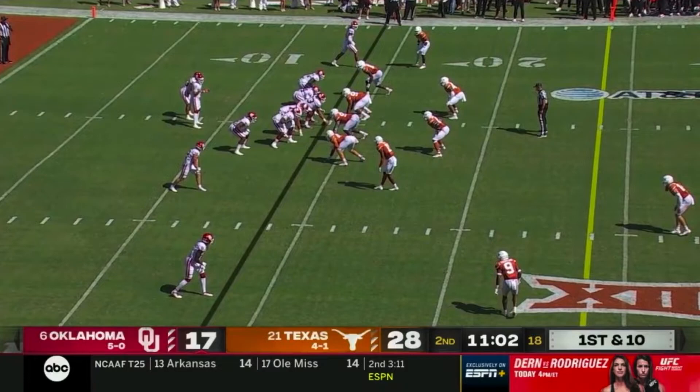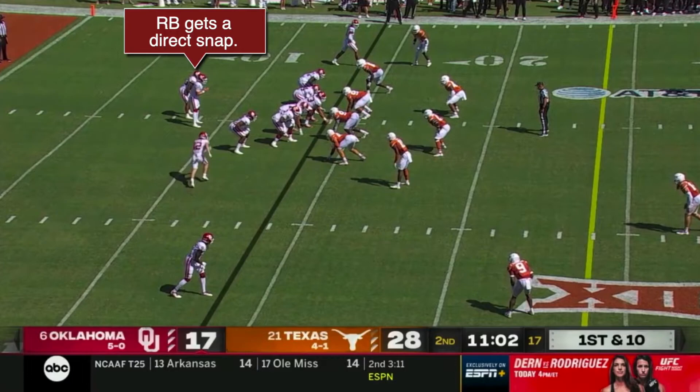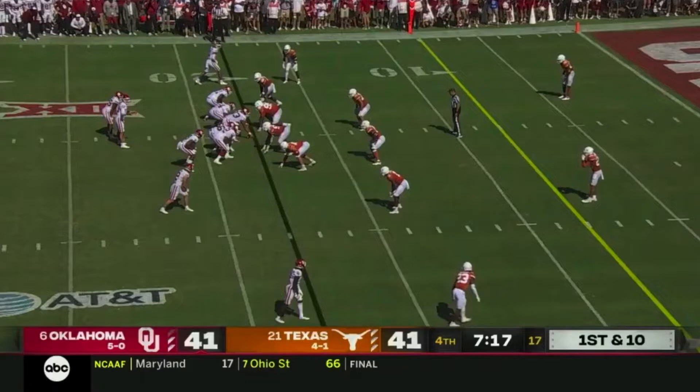As one final wrinkle, the backfield action here is really cool and creative. Whereas the first two counter plays were straight-up handoffs from the quarterback to the running back, this play is actually a wildcat snap directly to the running back. Before he works the counter play to the left, the running back is going to fake a little toss out to the quarterback — and look at the impact this has on Texas' linebackers, holding them to the backside or even moving them in the wrong direction, just long enough to set up the blocks needed to make this play a success.